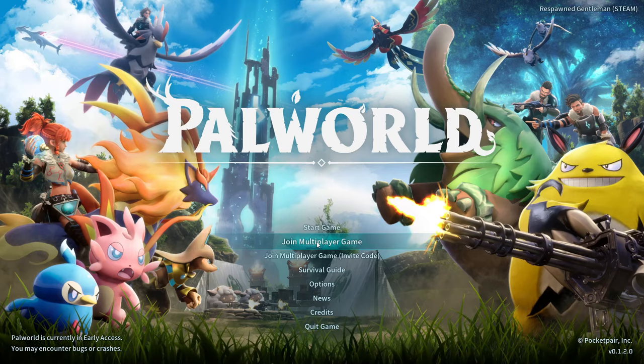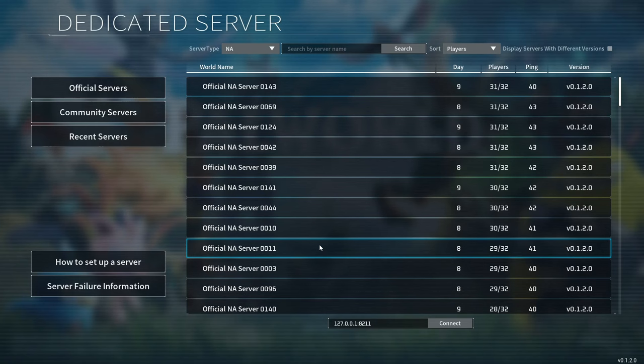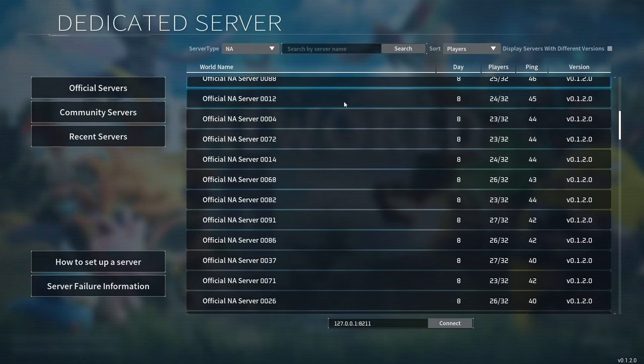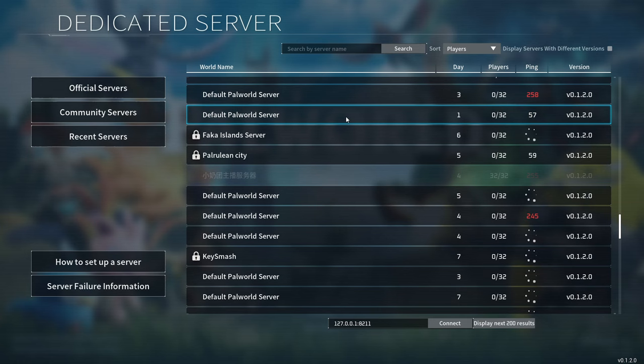For joining a server, it's very easy, as there's an option from the main menu for Join Multiplayer. This will open up a server menu that will allow you to select a server to join. If you want it to be random, Palworld has tons of official servers that you can join, which might be easier due to latency. You can also join community-created servers as well, but those may not play well with your connection depending on where you are. These servers will allow up to 32 people playing at once.